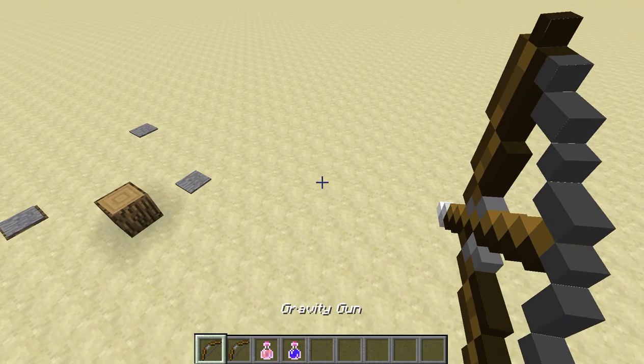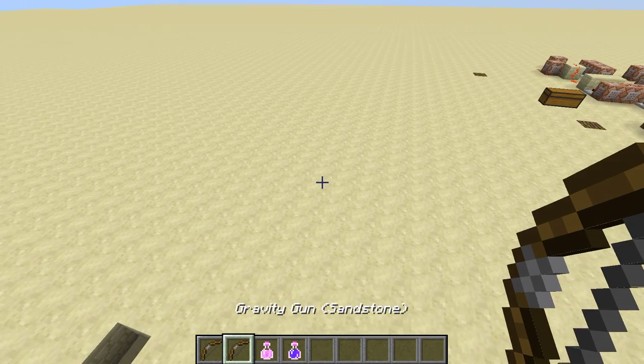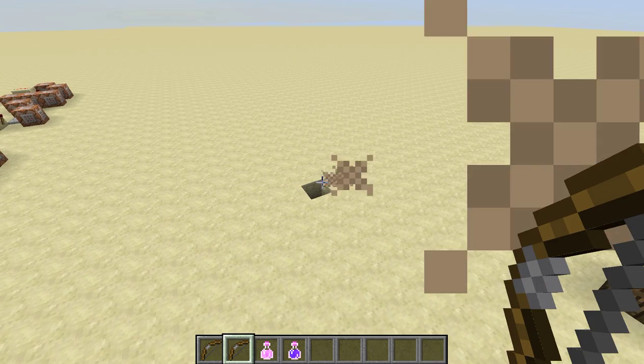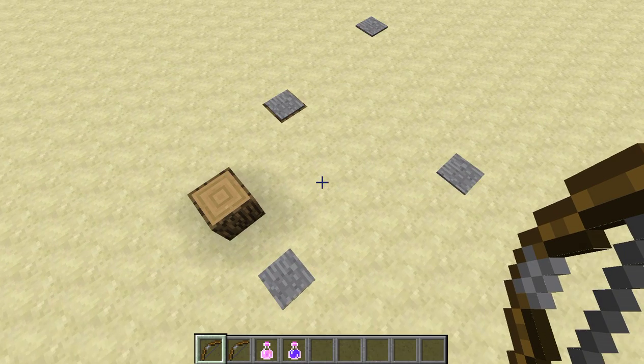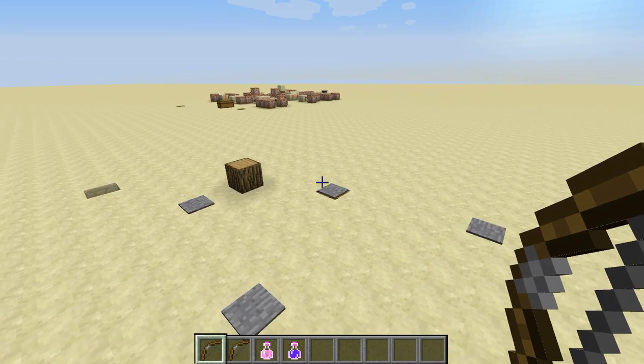Next, we have the Gravity Gun. If you haven't seen my Gravity Gun video, basically, you could take sandstone and just move it with the bow. You should fire it from there to over there. But right now it only uses sandstone. But in the game, you can pick up buzz saws and throw them at your enemy.